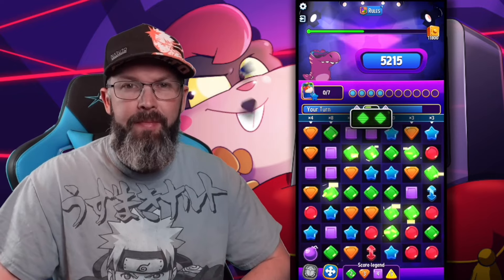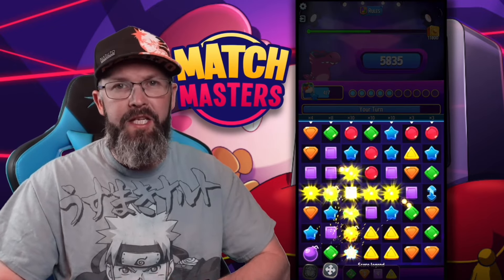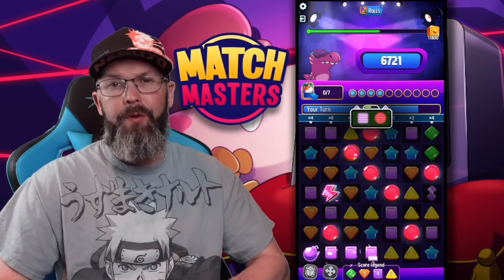Greens and yellows — let's make a green bomb. We can grab these oranges, and let's use Remove Cross on some of these specials. Pop the booster again. We can purple far right, and then hit the purples on the bottom left.